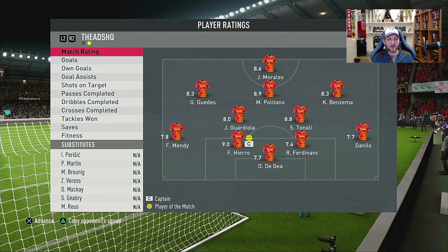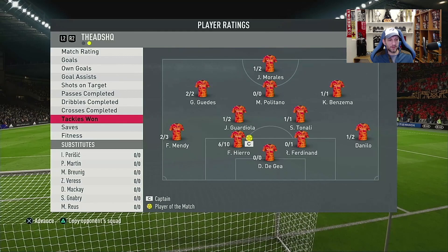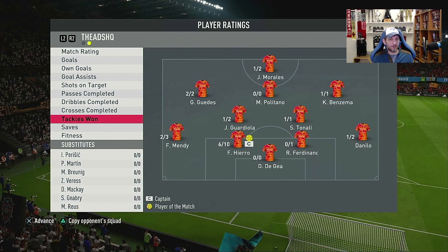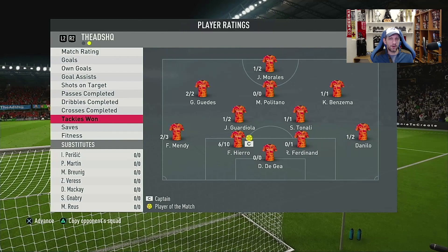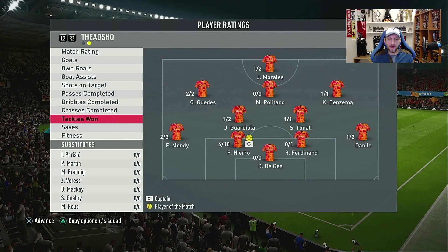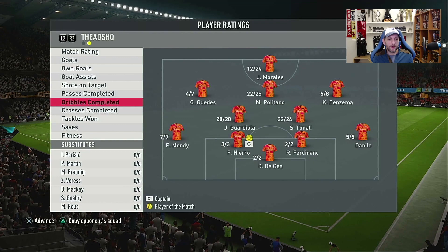He has 10 on 11 passes, 3 on 3 dribbles, and 6 on 10 interceptions — 60% completion is not very great. I felt very vulnerable with him at the back. He was missing tackles, doing weird tackles, very late on some, and missing easy ones where he was facing the opponent. He wasn't turning great and wasn't as fast as I was expecting. I didn't like him in this game. I don't know why he's getting a 9.0, but stats and numbers sometimes paint a different picture of what you feel in-game.